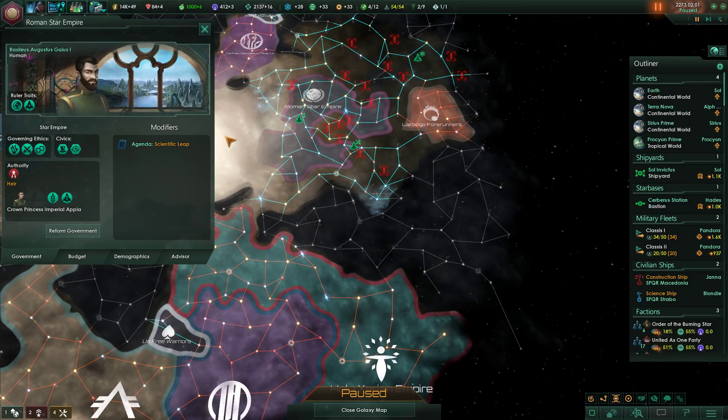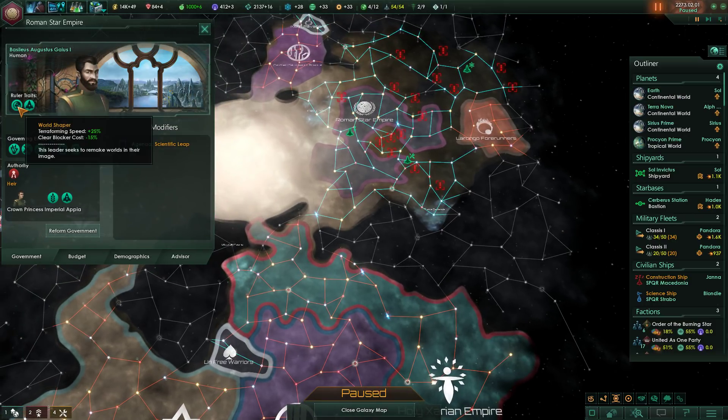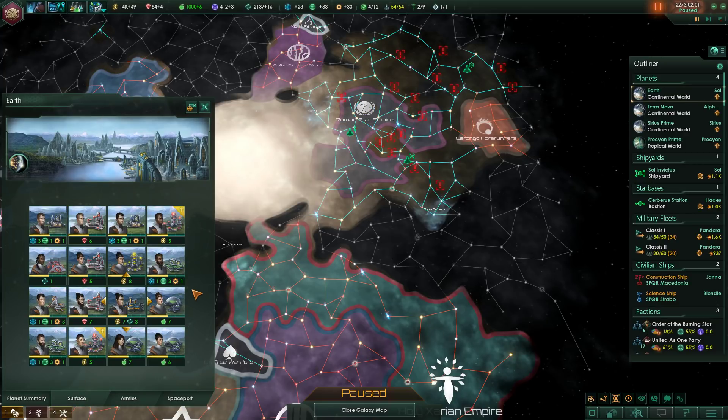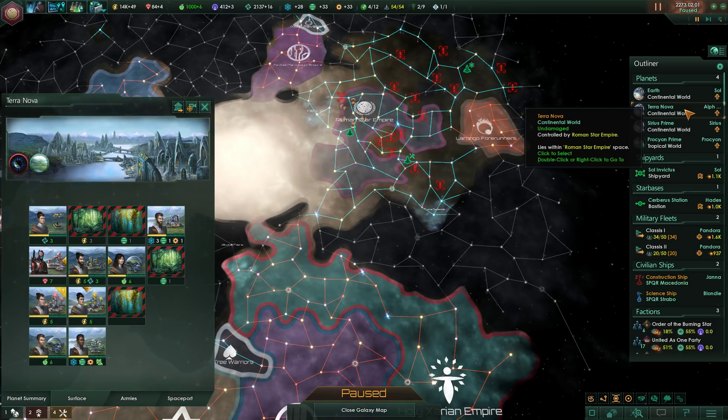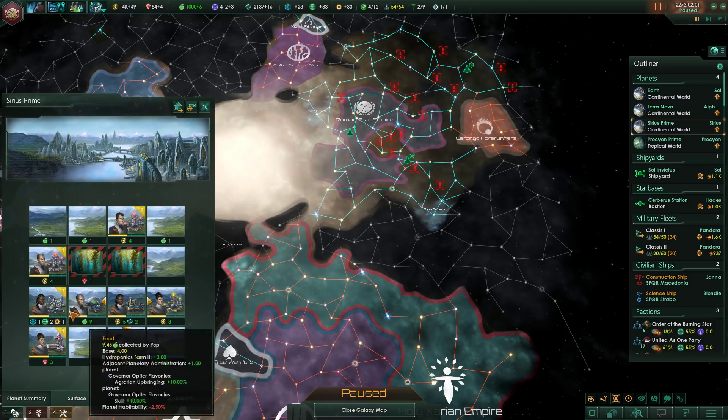First of all, we're going to start with our current ruler, Basileus Augustus Gaius I. His agenda is a scientific leap, giving us extra research speed. He also likes to focus on corvettes and he's a world shaper. We don't have any terraforming abilities, but if we have any tile blockers we should probably get rid of them. If we get any research about tile blockers, we should research that as well. We can upgrade a science building — I think we'll do that.